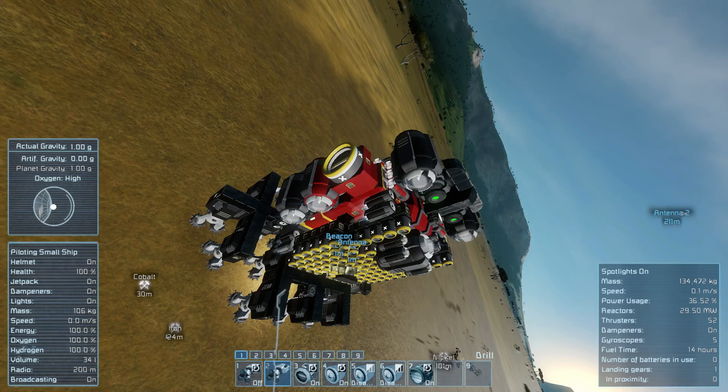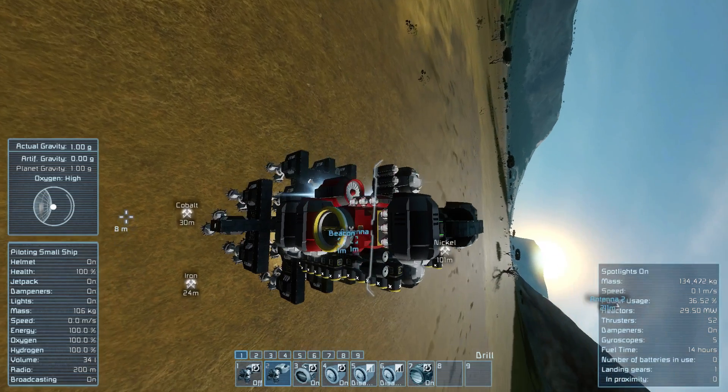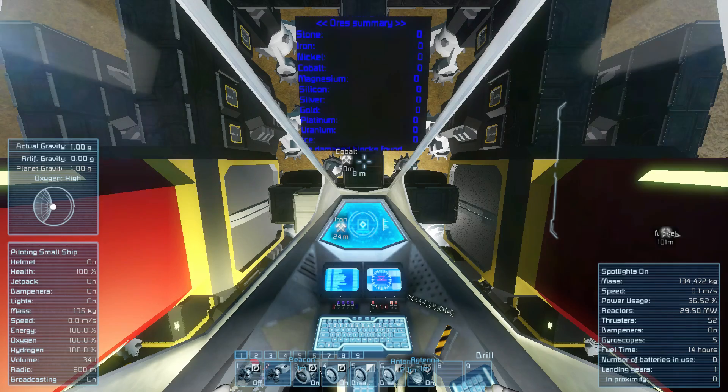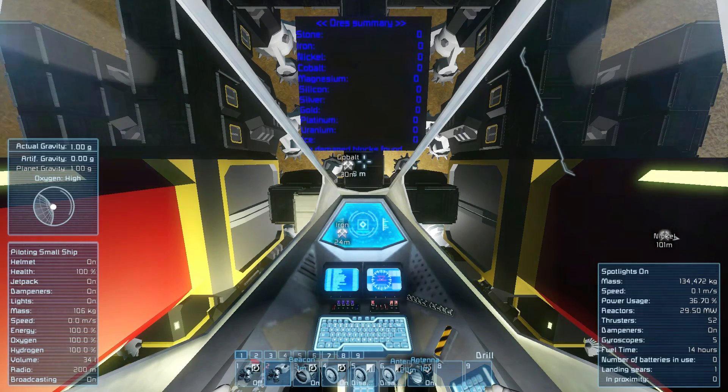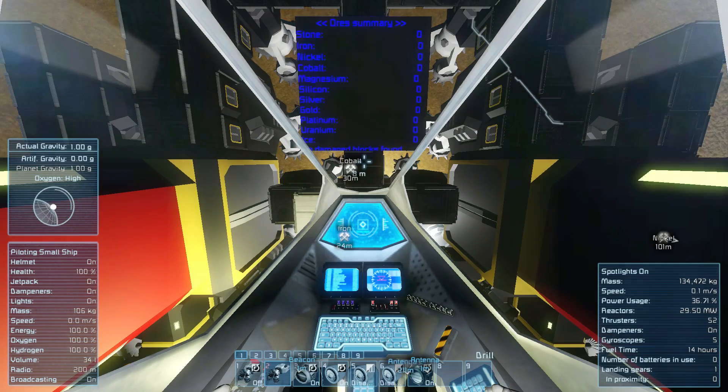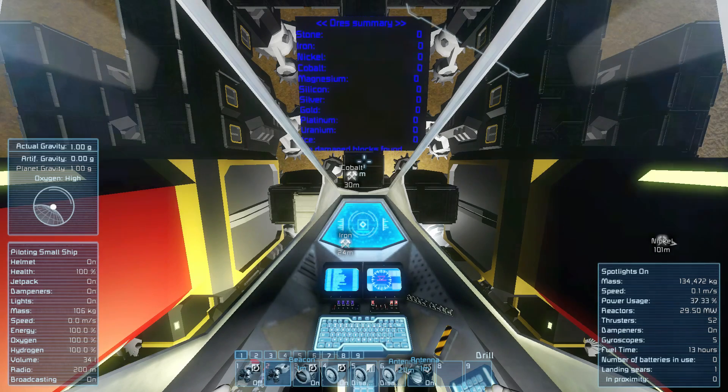That way you don't have to deal with it, because you don't want to mine 500k of ore, get back to base, and only have 50k of iron or whatever you were after — with the rest being stone and ice you now have to deal with. As you'll see when I start drilling, it's going to automatically get rid of that junk for us. There's also an LCD which is going to update automatically as we drill to show us how much of each type of ore we're collecting.